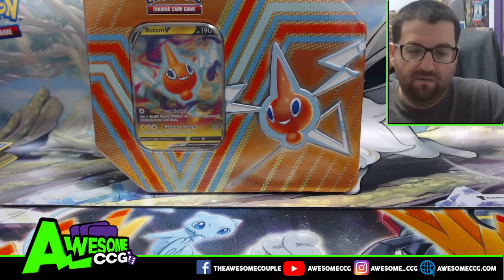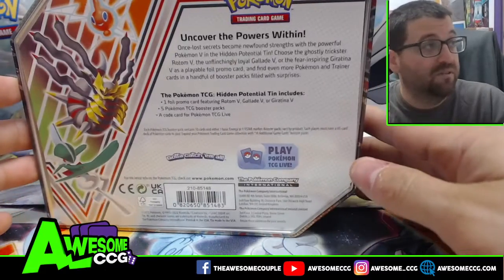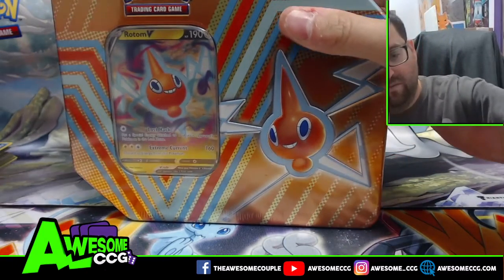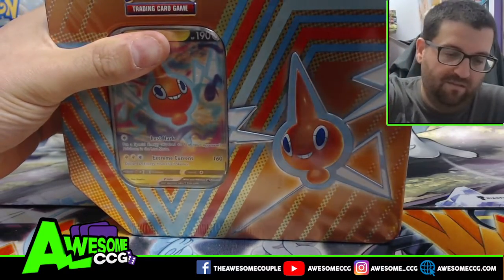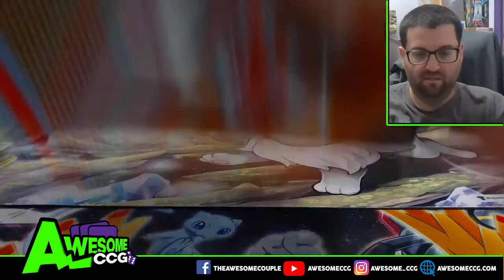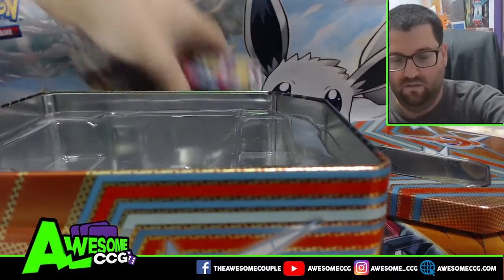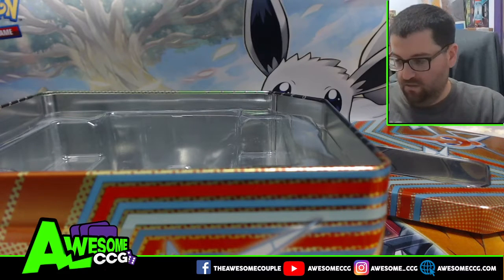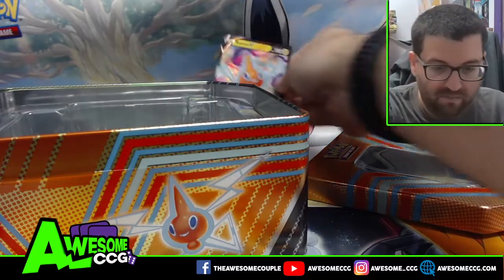What is going on, awesome people! Jimmy here, back to bring you another Hidden Potential tin. This time we got a Rotom V on the front. Let's open this up. As you found out recently, these tins have two Lost Origins, one Fusion Strike, and two Evolving Skies packs inside. I'm going to show you guys the promo card — Rotom V. Put that in the back there.